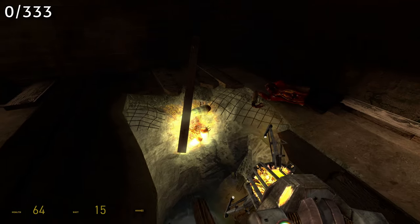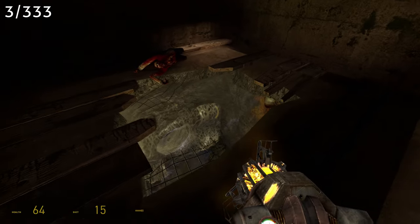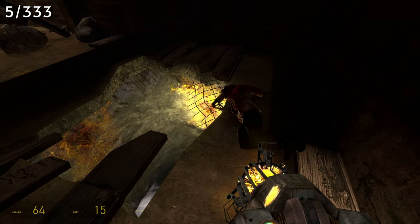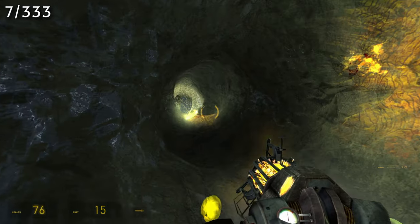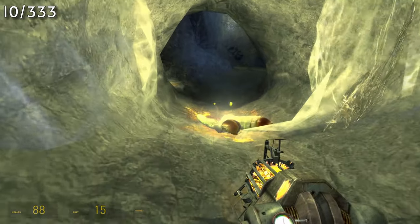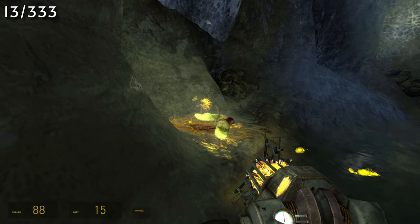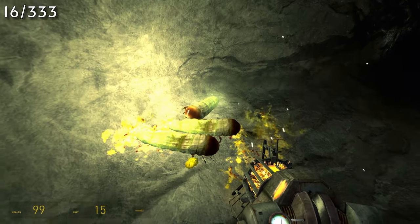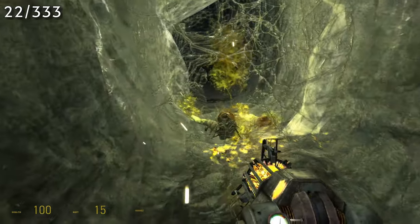Starting out, once you come up to this hole, you'll see the first 5 grubs. Then you'll go into this tunnel where you'll see another 6. Coming right outside of that tunnel, you'll have another 2 off to the left and another one directly across. A little bit further down the next tunnel, you'll come up to another group of 3. Then continuing through the tunnel, you'll find another 6 before you drop back down.